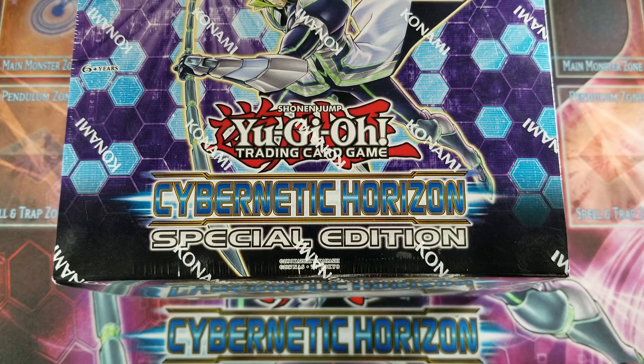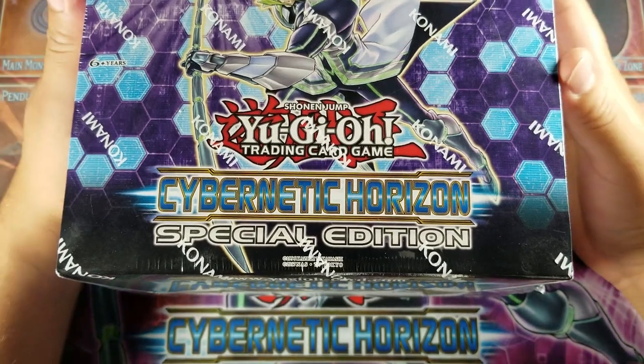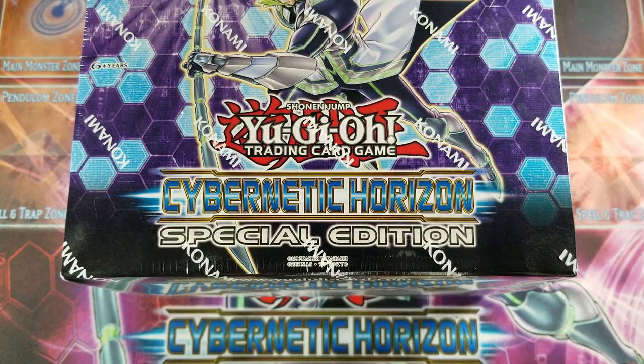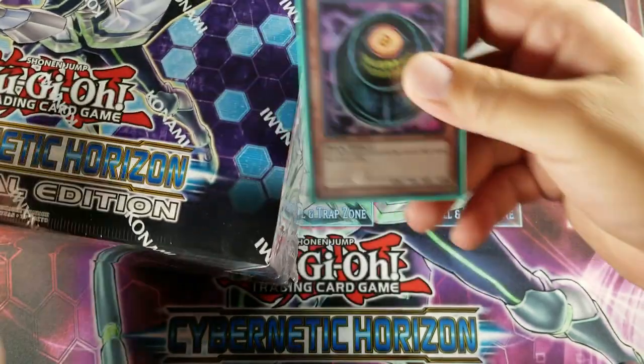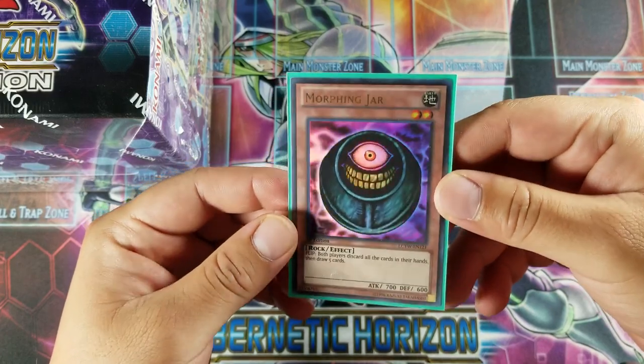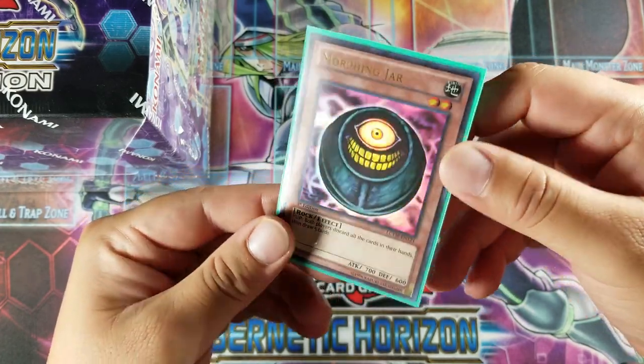Welcome back to Chatslam, ladies and gentlemen. Today we got the all-new Cybernetic Horizon Special Edition. I'm actually very excited right now because the ban list just dropped, so I get to take this baby out and use it again. Morphing Jar — it's always been one of my favorite cards, along with Fiber Jar, Cyber Jar, and all the jars. But finally I get to use it again.